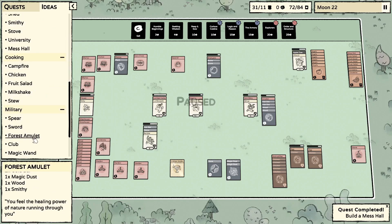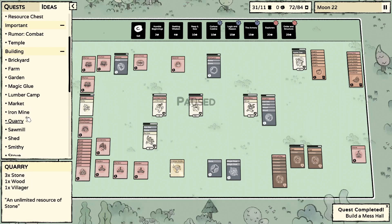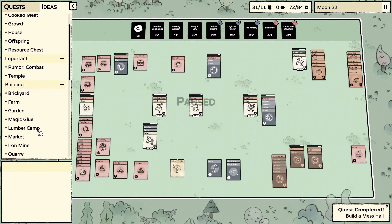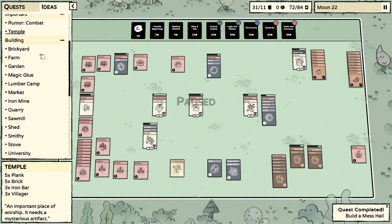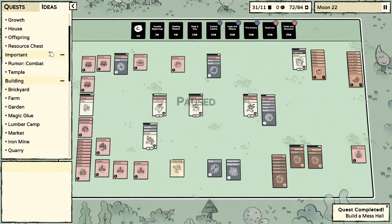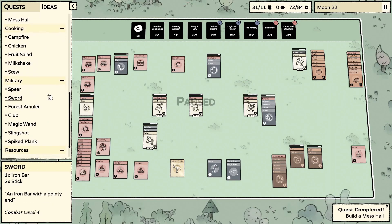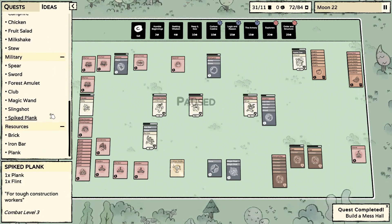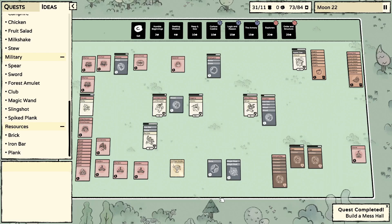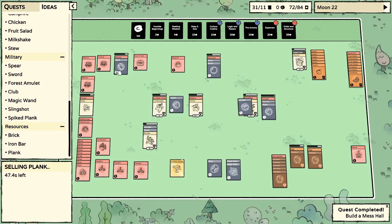Let's start looking for the animal pen recipe — I know it takes a lot of wood. Sometimes they put the buildings in the weirdest places. I might have had to Google it, but as I recall it was two planks, two wood, and an iron bar.